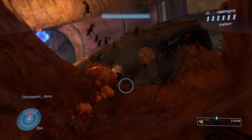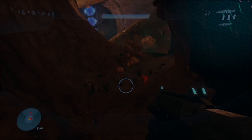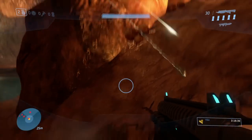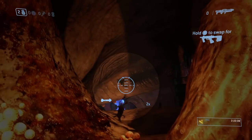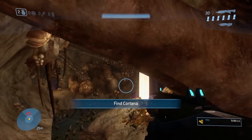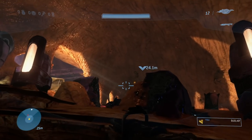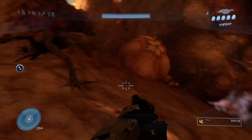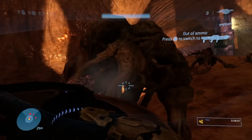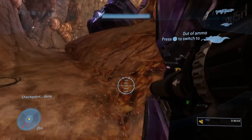Those ranged Flood forms that gave me trouble in Floodgate are back, and there are tons of them. The first time through I got stuck with Flood in every direction — no matter where I went or what weapons I used, I just couldn't proceed. The last 15 minutes were a waste of time. The second time around I got smart: it takes 2-3 shots from a Brute Shot to kill a ranged form Flood, and a single melee from the Brute Shot kills almost any Flood form immediately, even the giant tank forms. That first area alone took about 45 minutes.